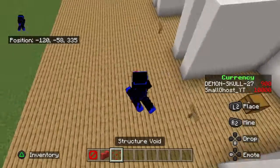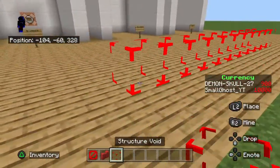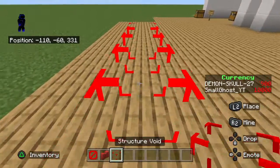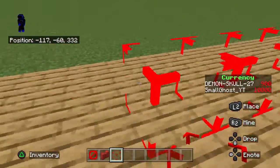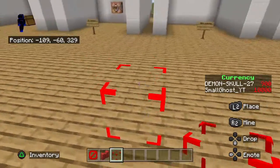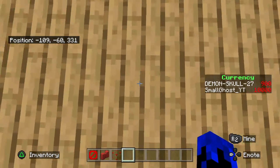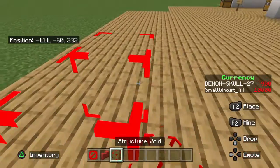Then we have the barriers and structure void. Structure void is not really that useful unless you don't know how to use deny or allow. Structure void disables you from being able to build or destroy anything in its area. So if I place one like this, I can't break anything under it or on it — you can break these in creative though, they're just like a barrier.